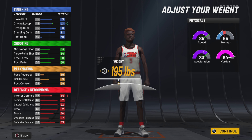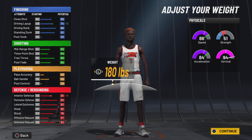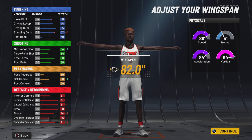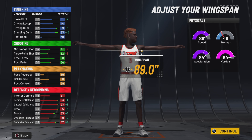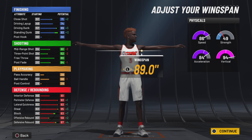Power forward center — come on now. I kept it at 190 to 194, it honestly doesn't matter. Now wingspan — this is not a shooting big, so why would I make my wingspan smaller? Max it out. Everything on defense and your standing dunk can shoot up, plus your driving dunk.